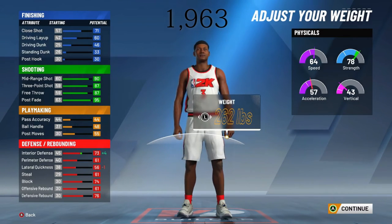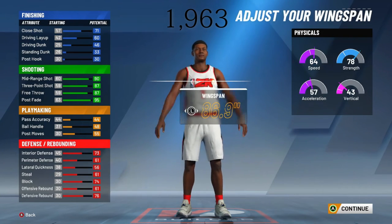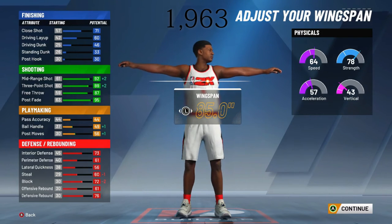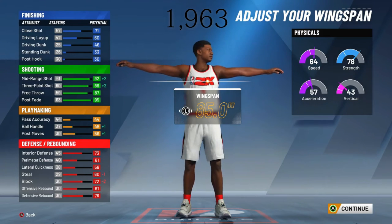I'm going to make my build about 260 pounds, because he will still be able to play defense and his shooting is not affected. His interior defense goes up by 4 points but his lateral quickness goes down minus 1 — that's perfectly fine for me. As for his wingspan, you can increase it this year; you don't have to have a stretch with super short arms. You get a plus 4 on your mid-range shot, but most stretches don't really shoot mid-range. So his three-point at this point is going to be a 90 and his mid-range is going to be a 93.